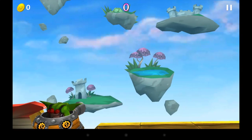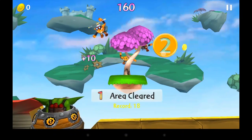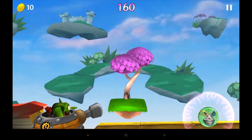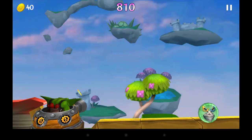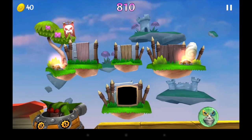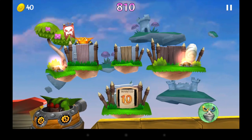It came out in August of 2013 and has recently been updated just a few days ago. You tap to shoot or draw a line to hit enemies and get combos, which give you more points. You've got to watch out for the mines because if you hit one of those, your game is over.